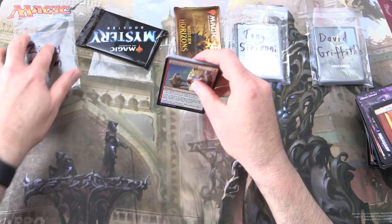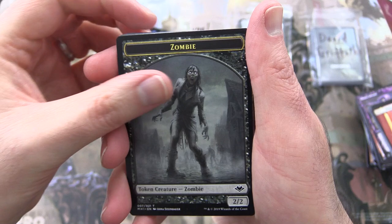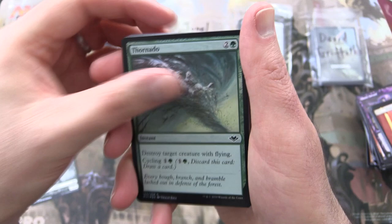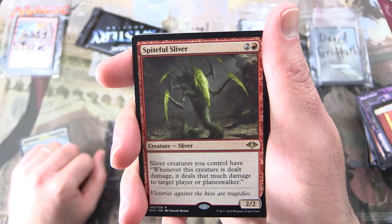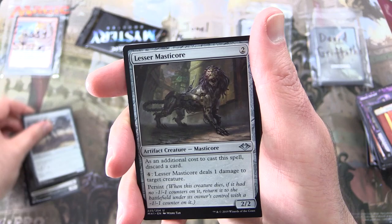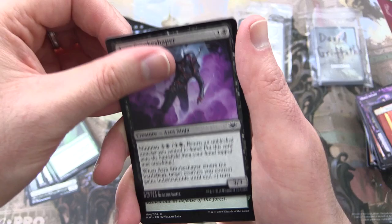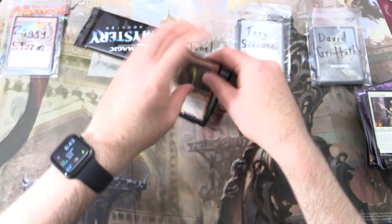So there we are, Ziggy Storm — you've got quite a bumper crop there this month. And next is Janelle Mondragon — thank you for being a patron. So we continue the hunt for Ren and Stimpy; I would like to see them today; I don't like the chances, but let's keep our fingers crossed. We've got a Zombie, a Goblin Matron, a snow-covered Forest — foil Thornado. And the rare is Spiteful Sliver, Creature Sliver 2/2 for three. Sliver creatures you control have: whenever this creature is dealt damage, it deals that much damage to target player or planeswalker. Commons: Farmstead Gleaner, Lesser Masticore, Firebolt. And commons: Gilded Light, Trumpeting Herd, Roar of the Wurm, Weather the Storm, Ezzaroot Channeler, Thornado, String of Disappearances, Lava Dart, and Martyr's Soul. We'll tuck these in here for Janelle.